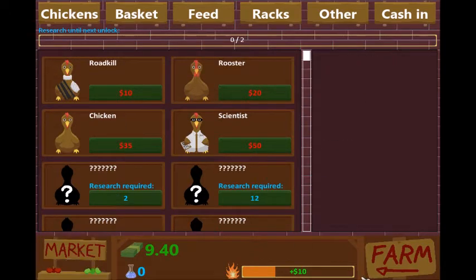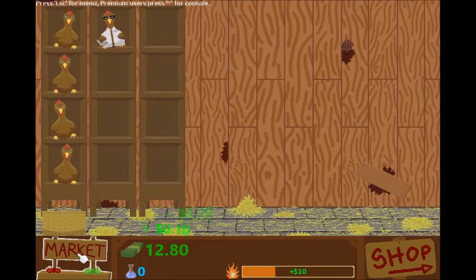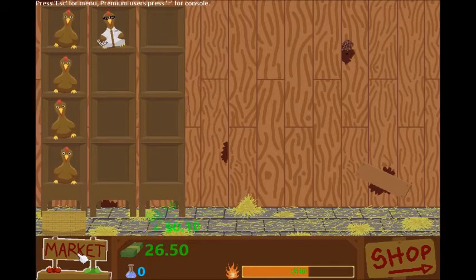40 bucks — we got the bonus 250! Let's go to the shop and get that scientist. Go back to the farm, look at you — smart, with the nerd glasses on. We're filling up that bar quick with four chickens on there. I think we were smart to go that route early.